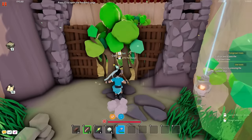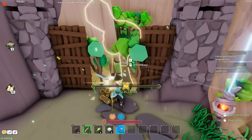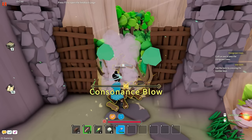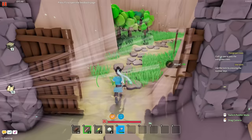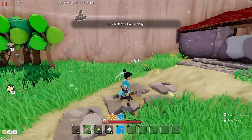We can switch to our stone axe and we should be able to cut down these trees. There's like a little minigame, but you can also just press and hold E if you don't want to do the minigame. We might as well take this wood with us. Excellent.